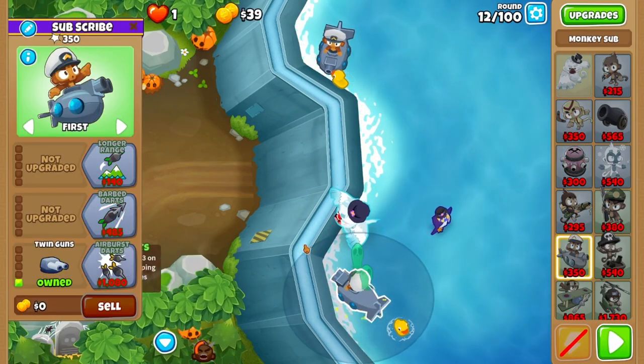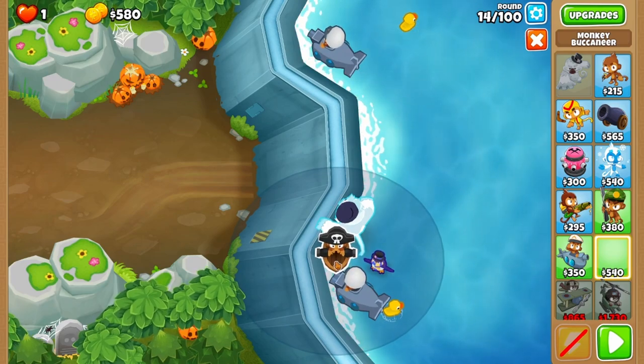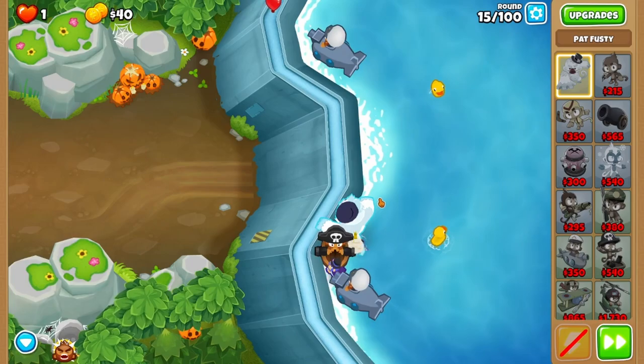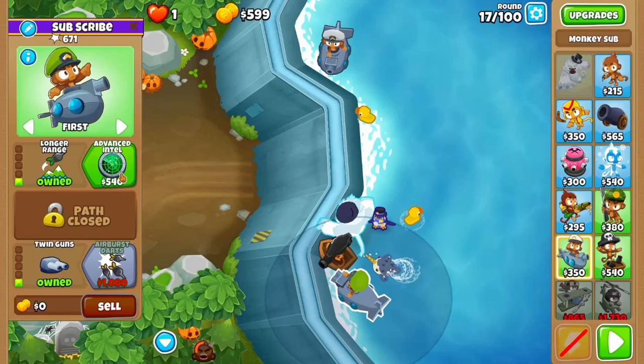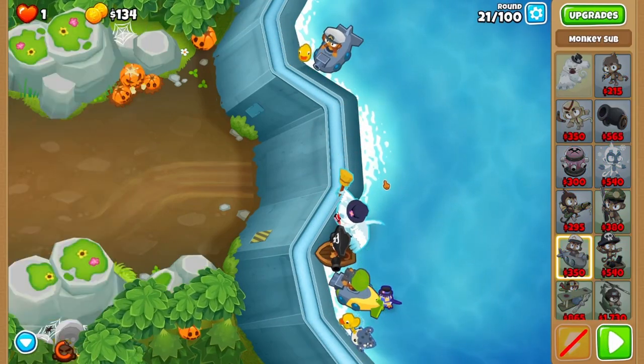From here, save up for twin guns on the bottom sub, then afford a buccaneer in the curve of the track. You want this to be as far into the wall as possible — you'll see why later. Pat roar on round 15 when you see the pinks, then work your way up to advanced intel on the sub. Pat roar again on round 21, then buy up air burst darts.